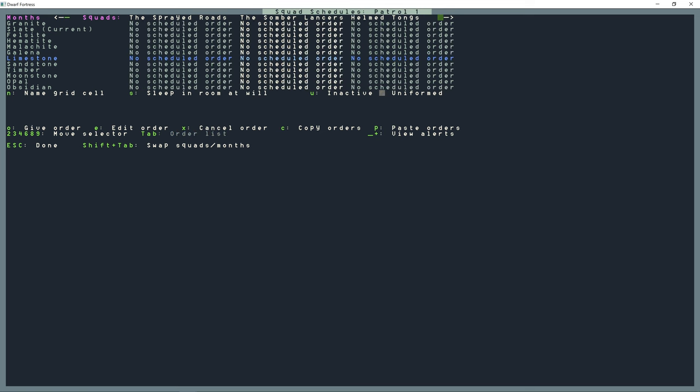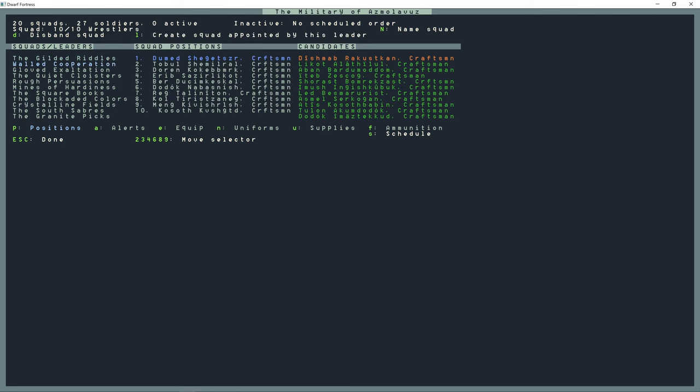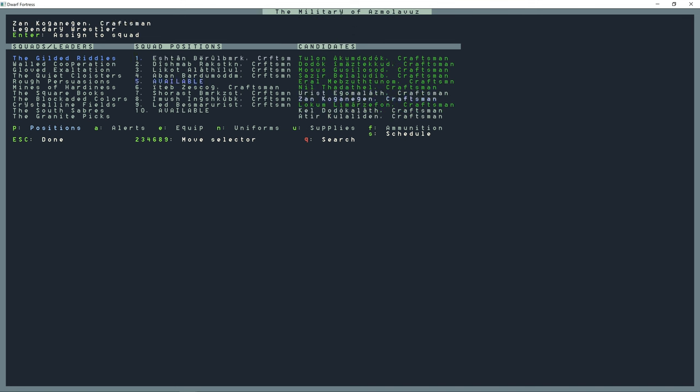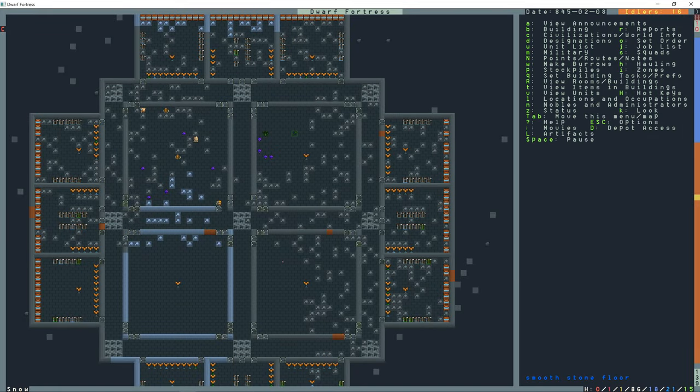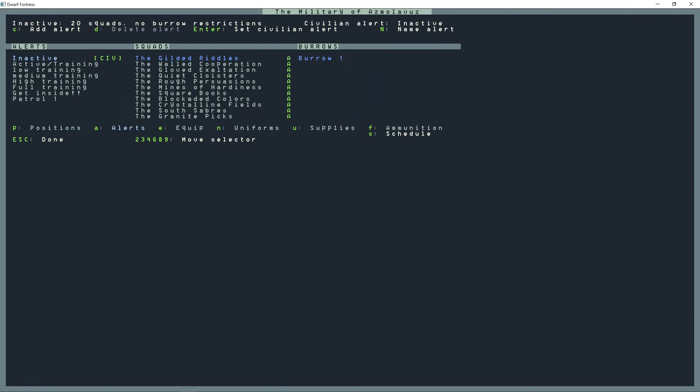Patrol One I'll do shortly. Something happened where we lost some dwarves, so I'll fill in those slots. We now have the first three squads full. Military, A for alert — going down to 'Get Inside' and making burrow one active for civilians. Going to 'Full Training' and pressing down and Enter until all the squads are active on full training. Now we should see them start to train shortly.